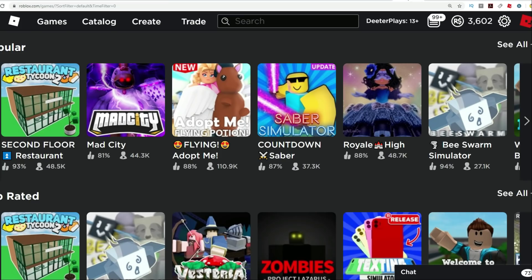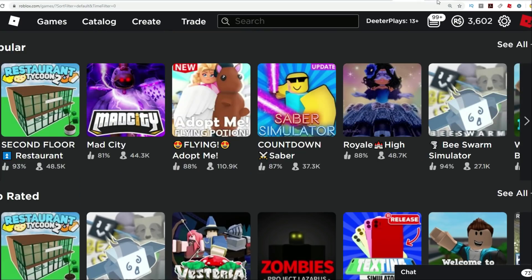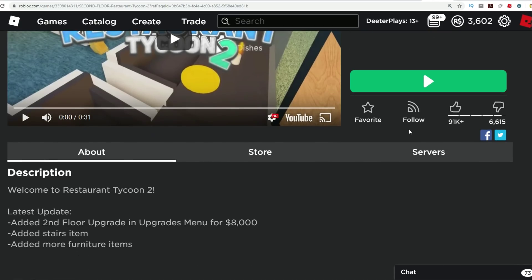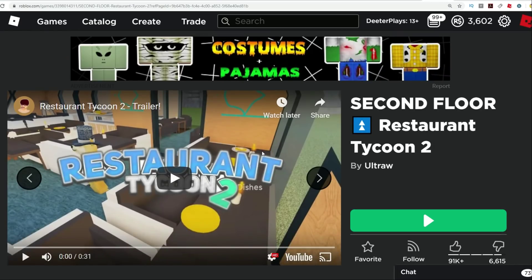So the next thing we've got here — if you haven't noticed, a new game is on the popular list and it's number one right now. The second floor was added to Restaurant Tycoon 2. Restaurant Tycoon 1 was a pretty popular game and it's also on top rated right now. So this game made by Ultra — it's kind of interesting that this is a brand new tycoon game. You guys might want to go and check it out. I've played it for just a little bit and it definitely feels like a tycoon to me.